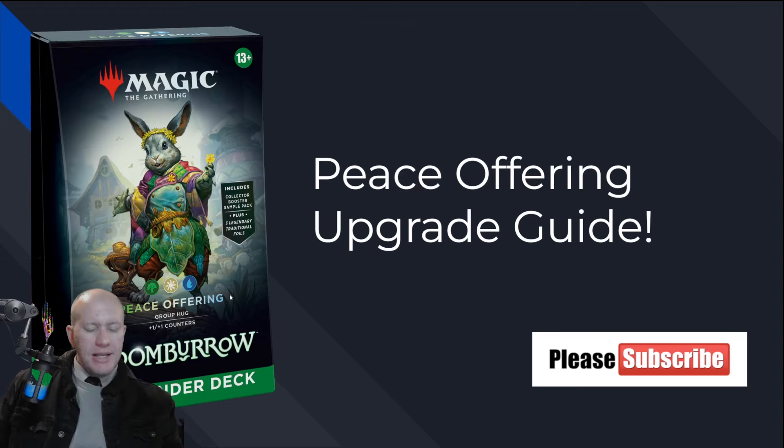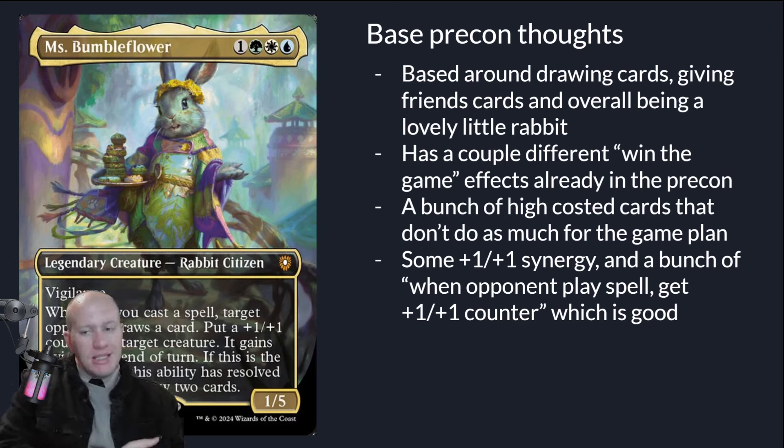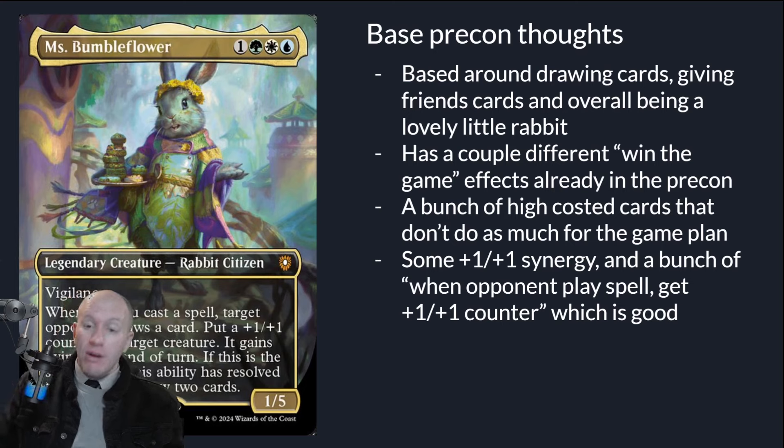Hey guys, this is Torna. Today we have the Peace Offering upgrade guide — a budget upgrade for $50 US dollars. I'm going to go through the deck and my thoughts on it, then talk about what I've added and what I've cut. The base precon is based around drawing cards, giving friends cards, and overall just being a lovely little rabbit. There is some +1/+1 stuff with a bunch of 'when an opponent plays a spell, get a +1/+1 counter,' but it's very much a group hug deck.